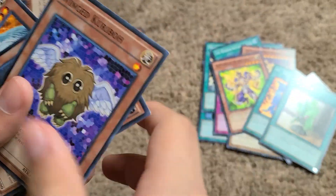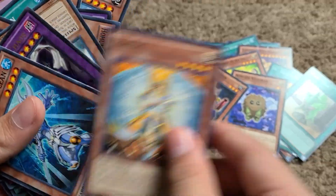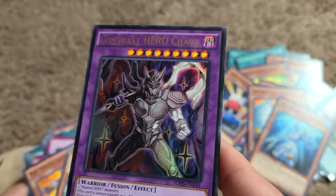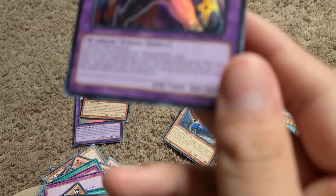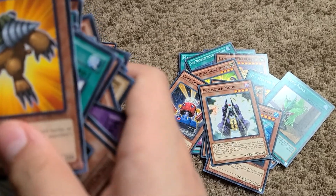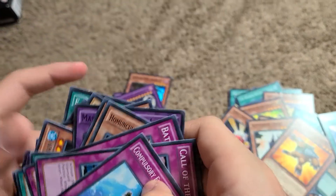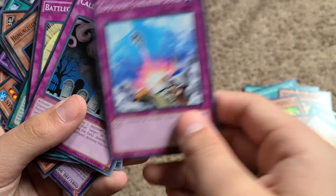Hero Mask, Winged Kuriboh, Card Trooper, Honest, Elemental Hero Ocean, Contrast Hero Chaos — I think it's the main one, the extra deck one, with 300 attack and 2600 defense. Summoner Monk, Neospaceman, Neospacian Grade Mold, Miracle Fusion.